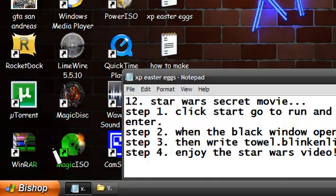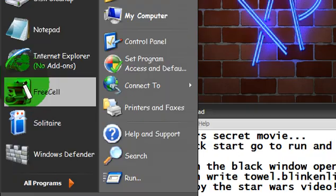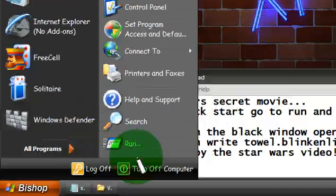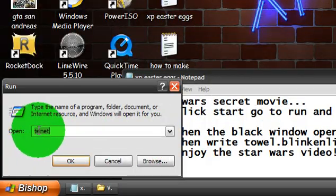Hey guys, today I'm going to be showing you some actually pretty neat hacks on Windows XP. So go to Start and Run, and type in Telnet, and then click OK.